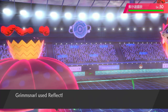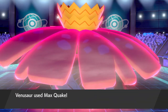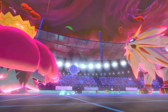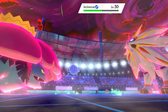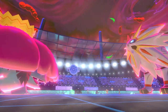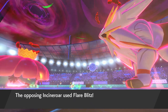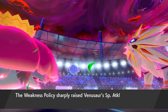We switch Groudon out to Grimmsnarl and get Max Flare off into Rillaboom, hoping to take it down. No need to attack into the Calyrex slot — residual damage will knock it out anyway. It actually switches for Incineroar, which makes getting screens easier with Rillaboom gone. We have to worry about Fake Out from Incineroar. If we can't get Reflect up it'll be more difficult, but you've got to click it. Grimmsnarl is the most expendable thing on the team here, so the reward of getting Reflect is worth it.